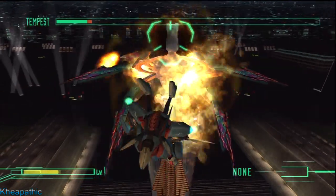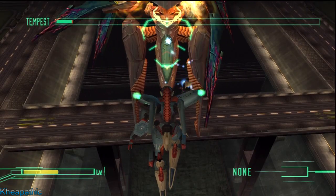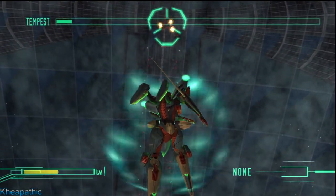Just repeat the attacking and the sky dodging, and make sure he doesn't land on anything, and you should have him down with a very small percentage of damage done to the structures.